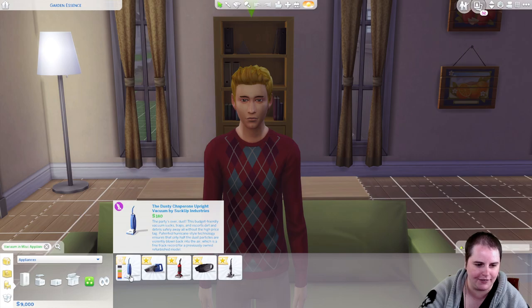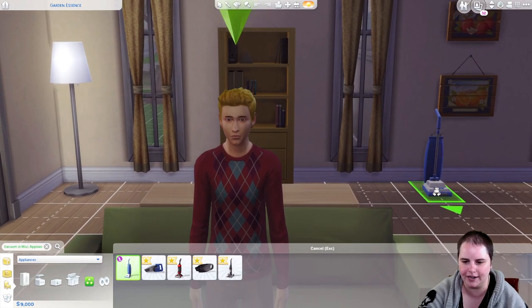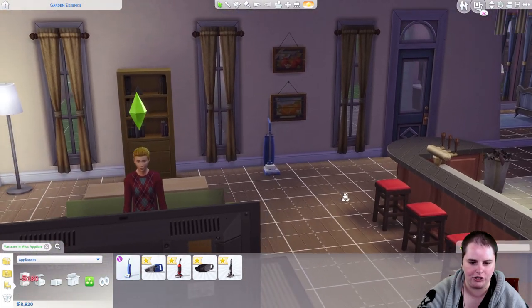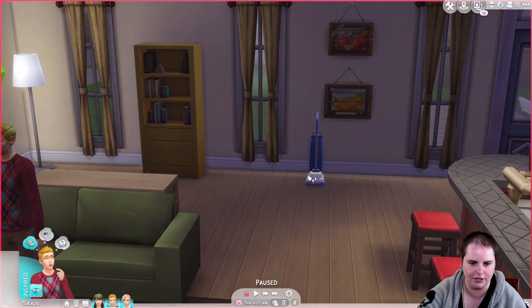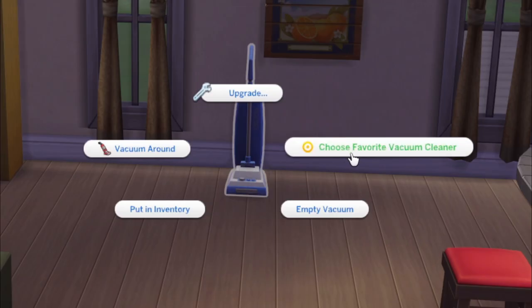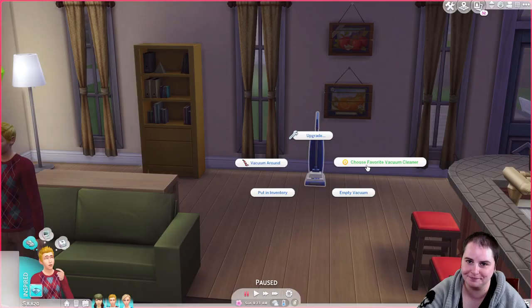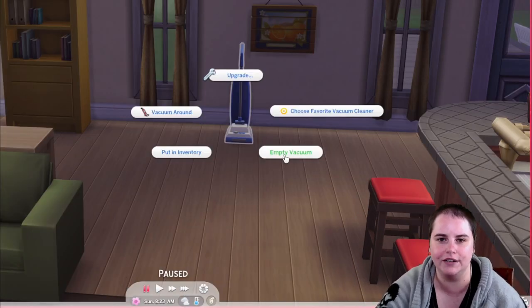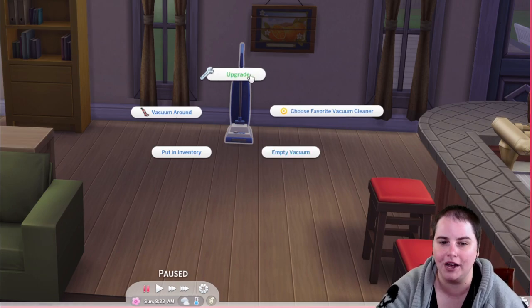I'm going to have Travis purchase the cheapest vacuum — it's 180 simoleons, a nice little budget vacuum for your Sims. Your Sims can have a favorite vacuum cleaner, which is just unnecessary. They can vacuum around, put it in their inventory, or empty the vacuum. I do like the fact that you have to empty the vacuum out, so there's a little maintenance that goes with it. You can also upgrade the vacuum.